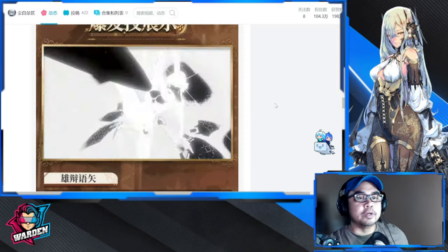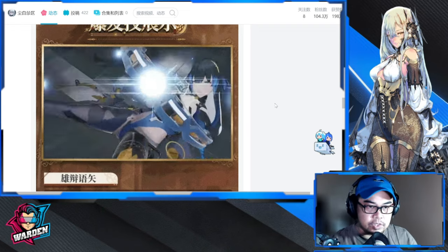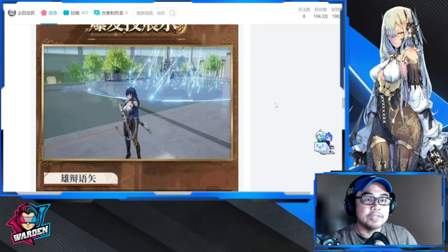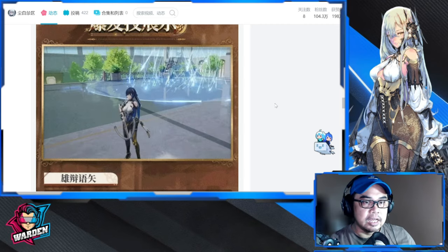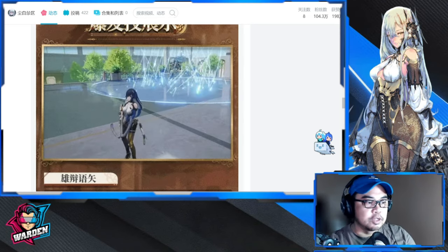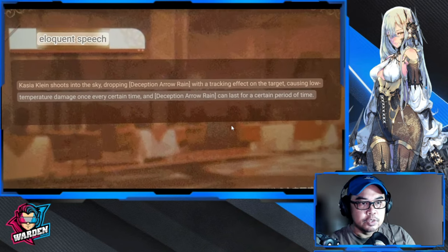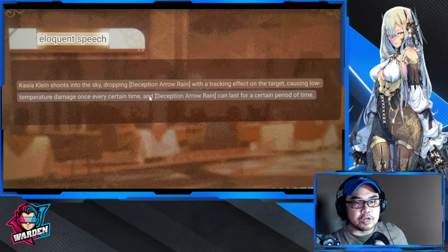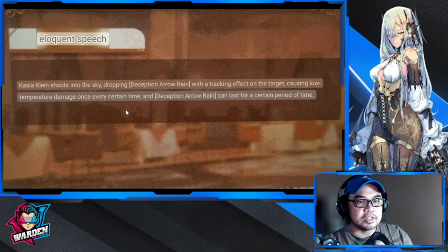The last skill is her ultimate. She fires a lot of arrows with a wide-range tracking animation, following the target wherever it goes. It's called Eloquent Speech — she shoots into the sky, dropping Deception Arrow Rain with a tracking effect on the target, causing low-temperature damage once every certain interval. Deception Arrow lasts for a certain period of time.